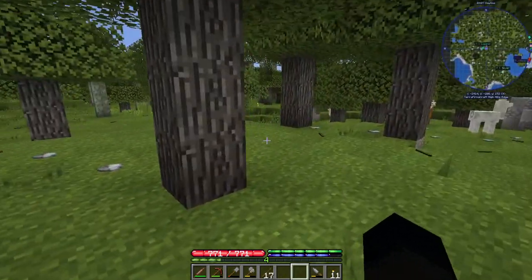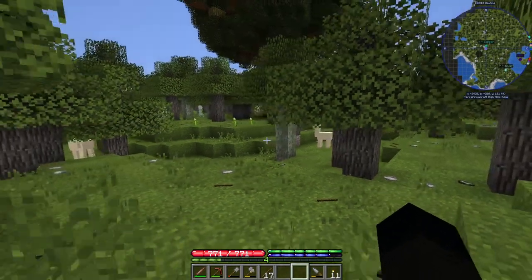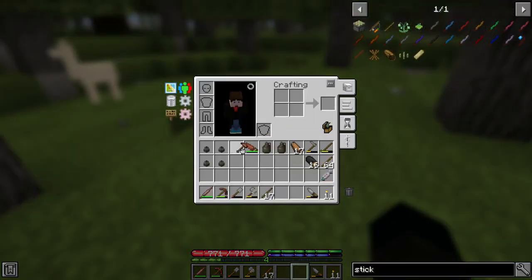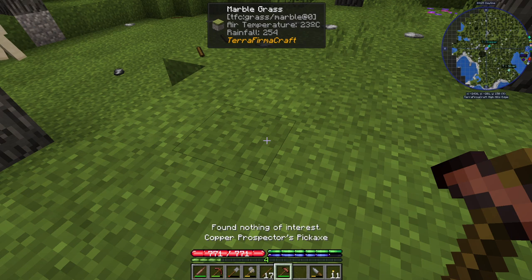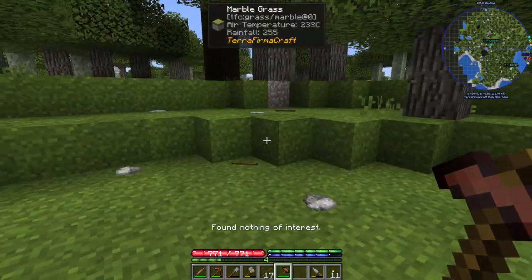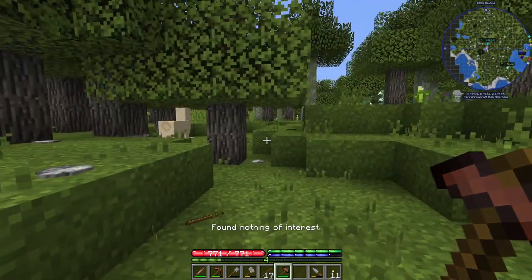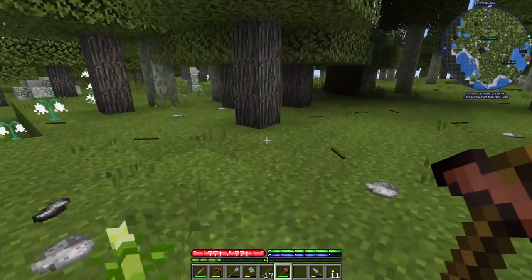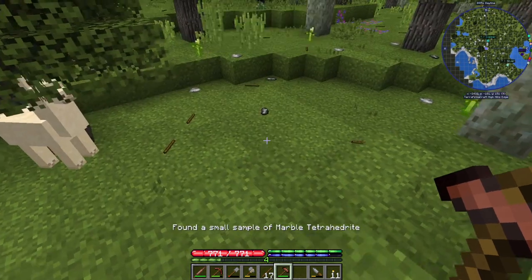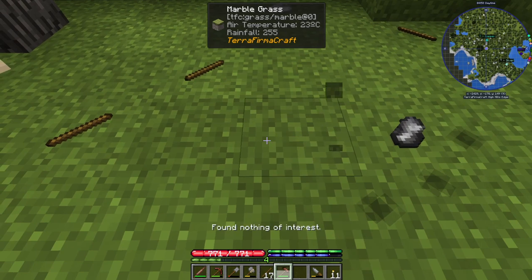Oh hello - sorry, that's a hoofer. So we've got tetrahedrite here, here, here, here. Found nothing, found nothing, found nothing, nothing, nothing. Now we might not find it - just because there's surface points doesn't mean we will. We might have found traces, small sample, medium sample, small sample, medium - nothing, nothing.